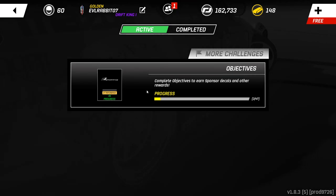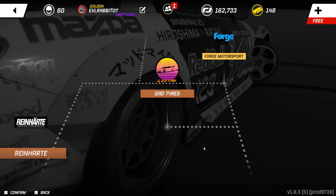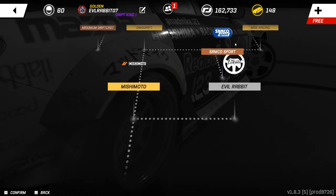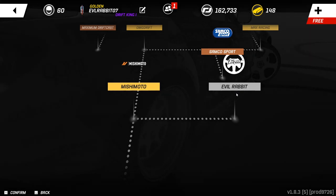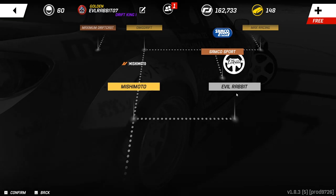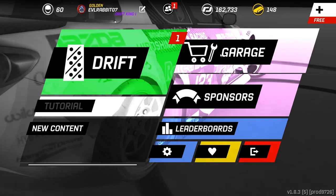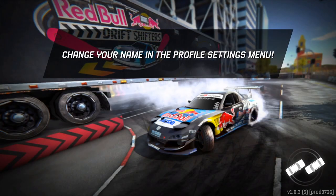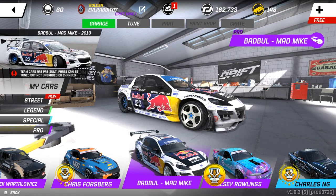They did do stuff with the sponsorship tree and I'm super excited to say — I'm not sure when it happened again, but your man's back in the sponsor tree here on the PC version and on the new updated version. Big thank you to the game devs for hooking me up with some cars with some special notes for you guys about these cars. The first big one is Mad Mike's Bad Bull RX-8 — definitely an amazing car. We're gonna be taking a look at and driving this car today.